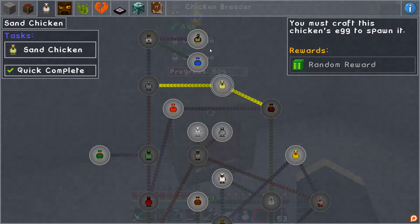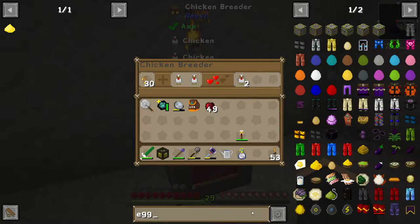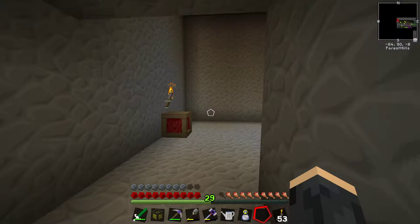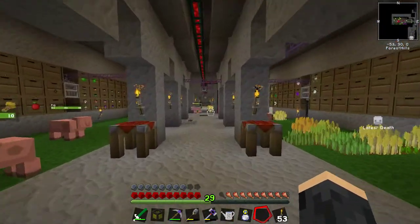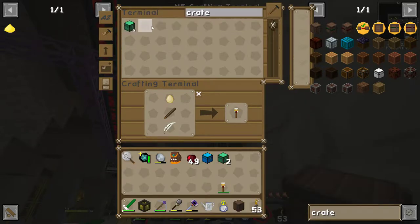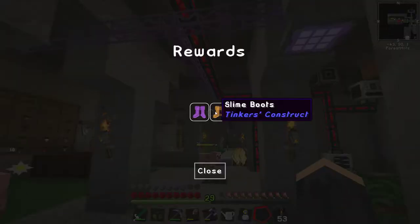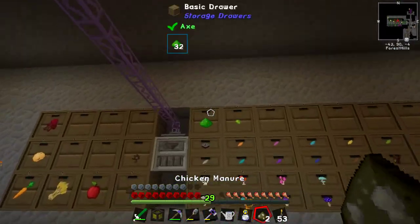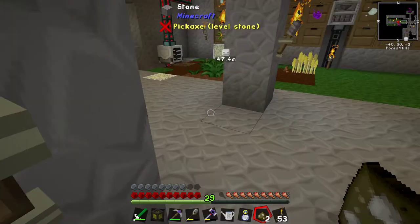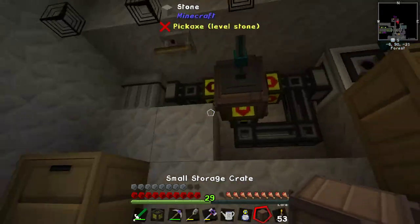Log chicken — you must craft this chicken's egg to spawn it. These eggs have been dropping like billy-o from our mob farm. It's probably about time we made a big storage crate. We caught one — we've also got some loot crates, let's open them. Floral fertilizer we'll hang on to because that's useful, but the other stuff we'll trash. And then in here there might be some eggs — yeah, there are a few eggs, so let's grab these.